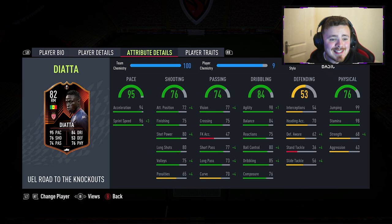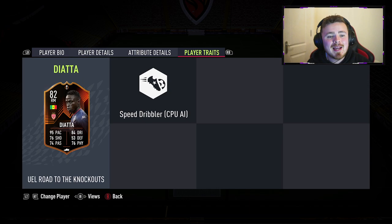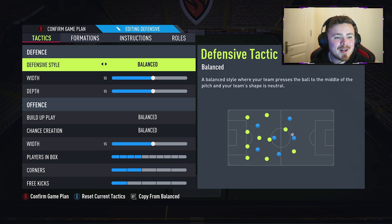The pace — I'm expecting this guy to feel absolutely rapid. 98 agility, 94 acceleration, 96 sprint speed — that is insane. He's got 98 stamina as well. Incredibly solid looking card, the only thing letting him down massively is the shooting stats. Hopefully that is not too noticeable in game. Definitely a chem style to boost the shooting and passing is needed, or maybe a finisher, especially if you want to fine tune the dribbling. Agility is pretty much maxed out as it is. In regards to player traits, we've just got the speed dribbler CPU AI trait.